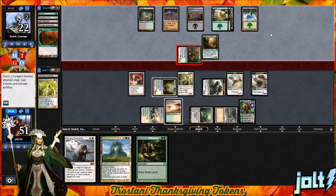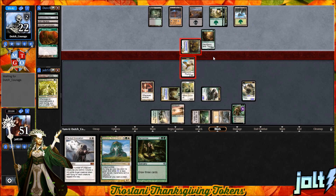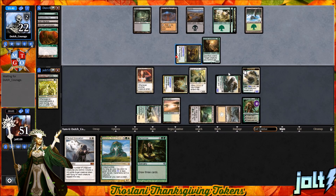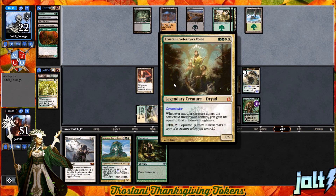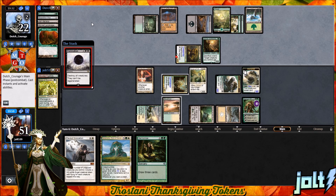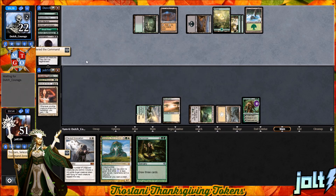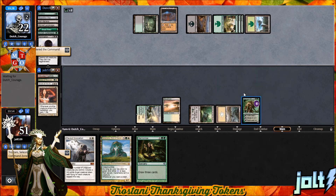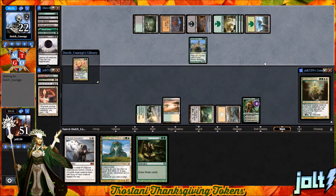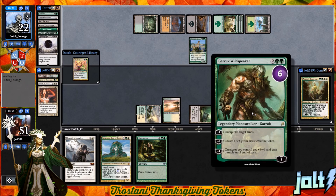We have the Gitrog Monster swinging in — let's offer up the Bird token to the Gitrog Monster. Eat a Bird token. It's going to leave us at 51. We want to have as many bodies on the battlefield as possible. We could be walking into a board wipe — yep, Damnation. Okay, it's going to take care of the Elemental token. We do have Karametra to get down. We're a little light on land, so if we can get a few more lands going, we'll be in a good spot. Or if we start making some Beast tokens, we can go for that.